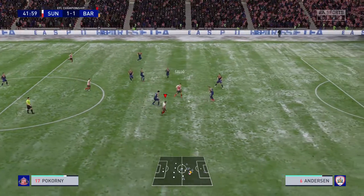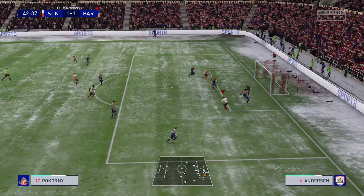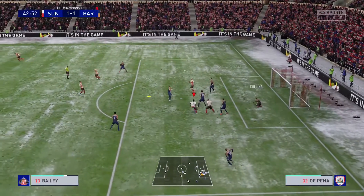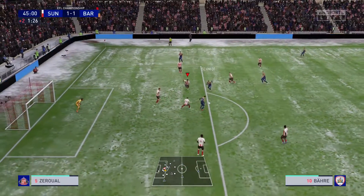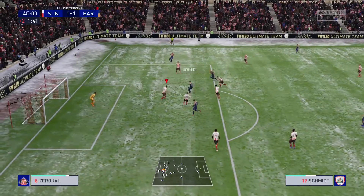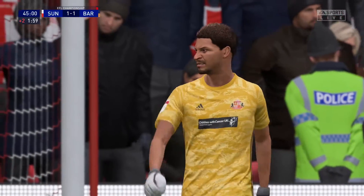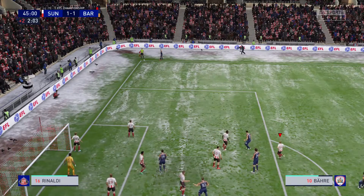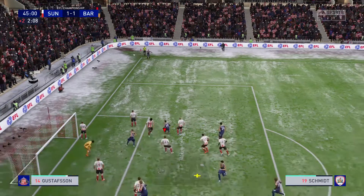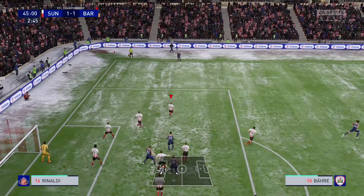Gallo picks up the loose ball, goes to Pokorny who drives forward into the box, turns and shoots — saved by the keeper. They get into a good position in the middle but Sarah breaks it up. We end the half on a corner kick for Barnsley as they've still had plenty of chances. They get another one and Lopez has to clear it off the line.